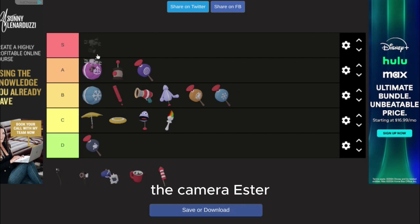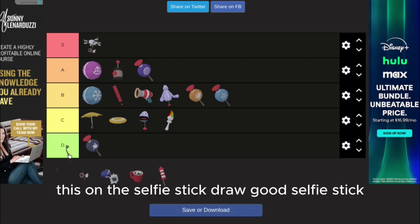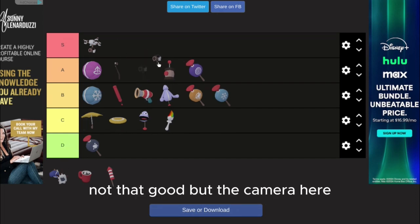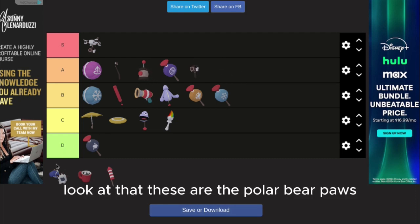The camera — S tier. If you're a YouTuber, you need this. The selfie stick and drone — drone is good, selfie stick not that good. The camera lets you look in front, so yeah, it looks like that.